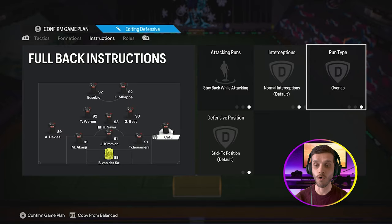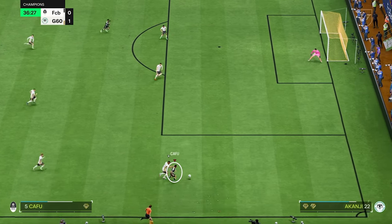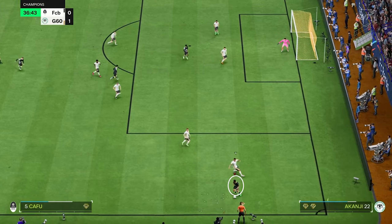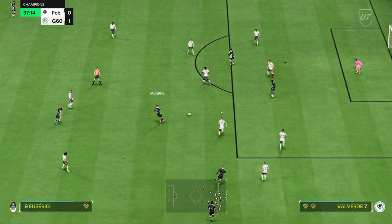Your right back is going to be on stay back while attacking and overlap. He needs to be a player with good defensive stats, but he'll still join the attack with overlap to help you attack from the wings to the center and confuse your opponents.